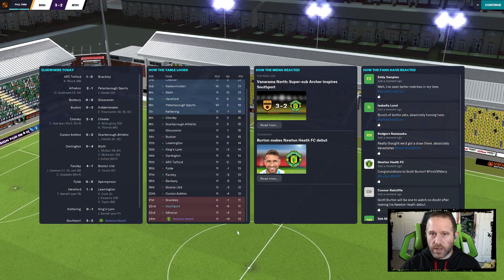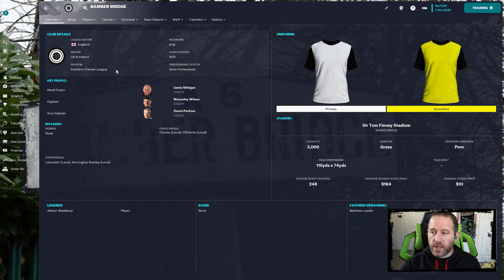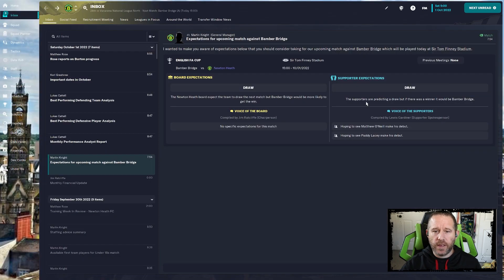We're eking out points, probably at just about enough of a clip to hang in there and be in the fight. As the roster improves, the rate of scoring points will get better. We're going from getting totally blown out in 2 out of 3 games to being competitive in 2 out of 3 and actually getting a result in 1 out of 3. Our next opponent in the FA Cup third qualifying round - we'll be on the road against Bamber Bridge in the Northern Premier League, which is two tiers below us. The board and supporters' expectation? A draw.